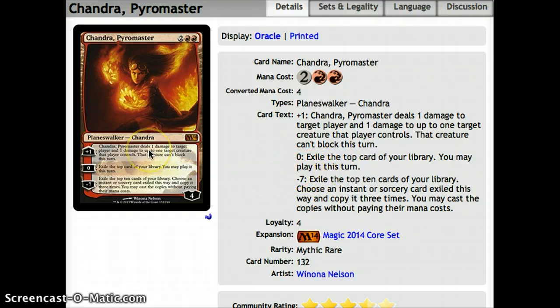The minus 7 lets you exile the top 10 cards of your library, choose an instant or sorcery, copy it 3 times, and cast the copies without paying their mana cost — obviously a game finisher. If you get 3 copies of any burn spell, it just kills them, and there can be some ridiculous interactions like 3 upheavals. You won't usually get up to that ability, but if you can, you pretty much win. I definitely like her first and second abilities — red needed a few more good 4-drop non-creature spells.